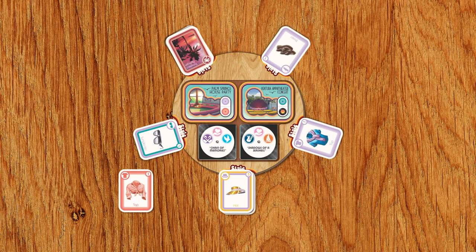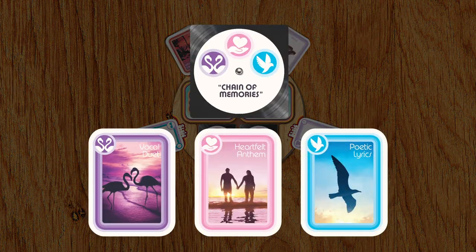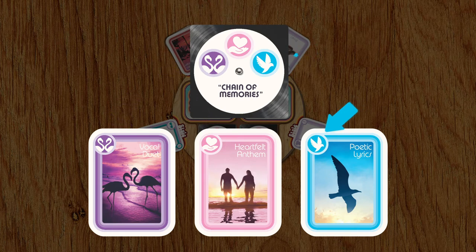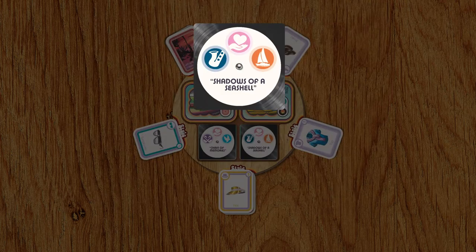If you'd like, you may also record a single. Singles can be recorded solo or as a duet with another player. To record a single on your own, discard three musical style cards that match the three attributes on one of the singles. Take a single token and score eight points.